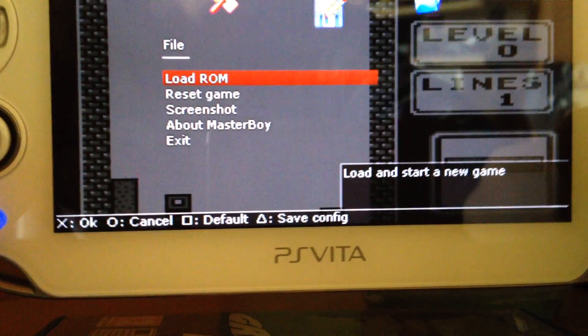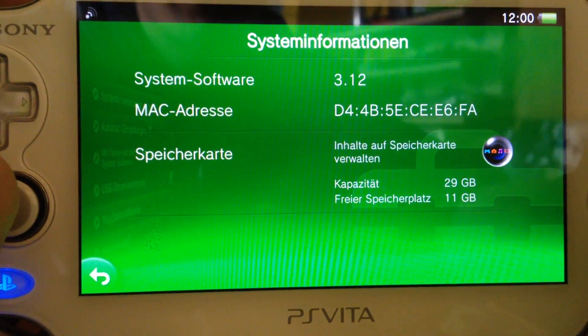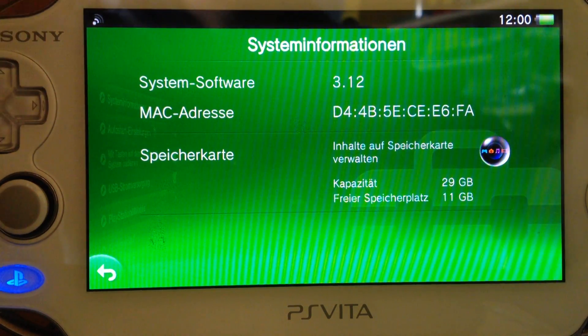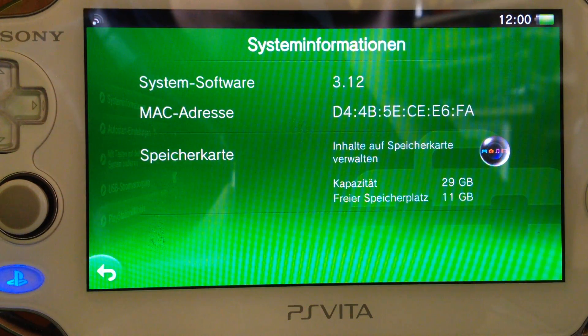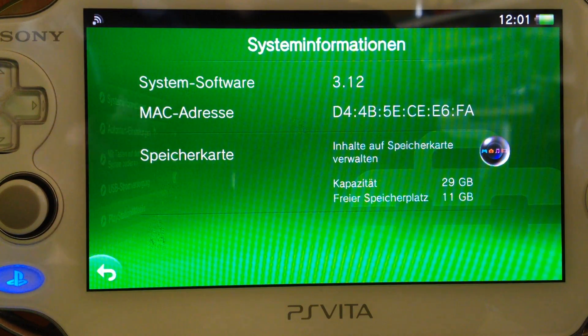That's basically the VHBL and everything running on the newest firmware 3.12. Like I said, the game is Japanese. You have to own it to use this. If you don't own it yet, it's too late, and it only works with the Japanese version because the game does not exist in any other store. So if you happen to own the game, you can use this. I will put the files and the tutorial in the description. See you soon.